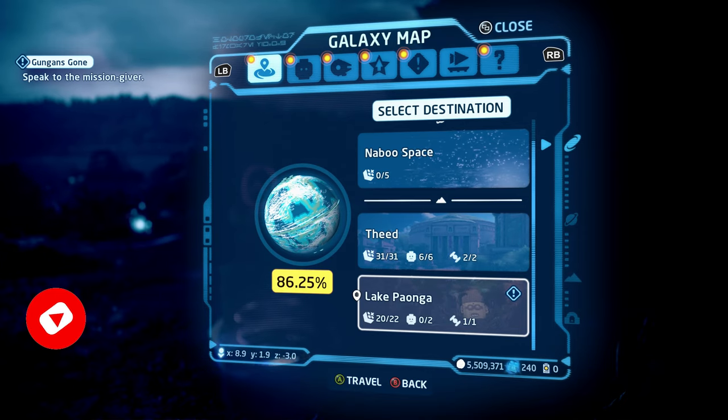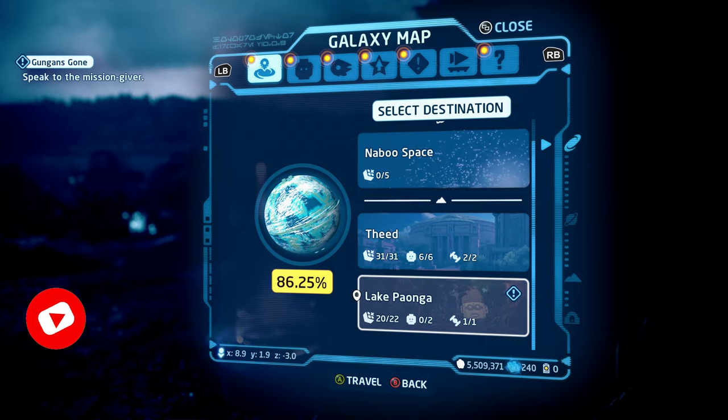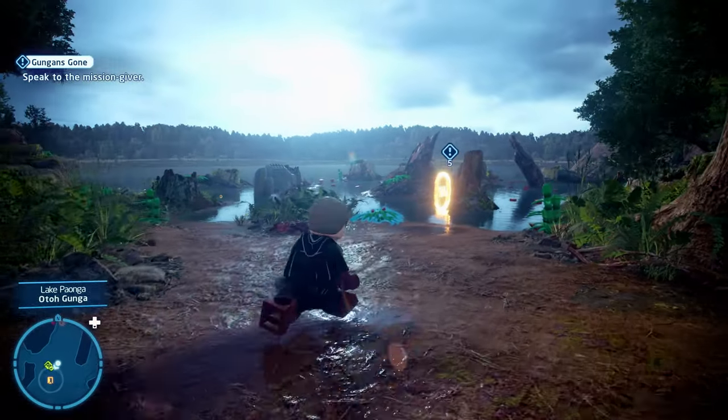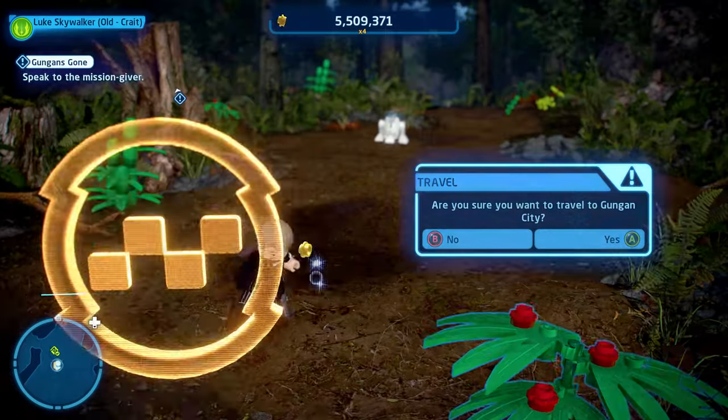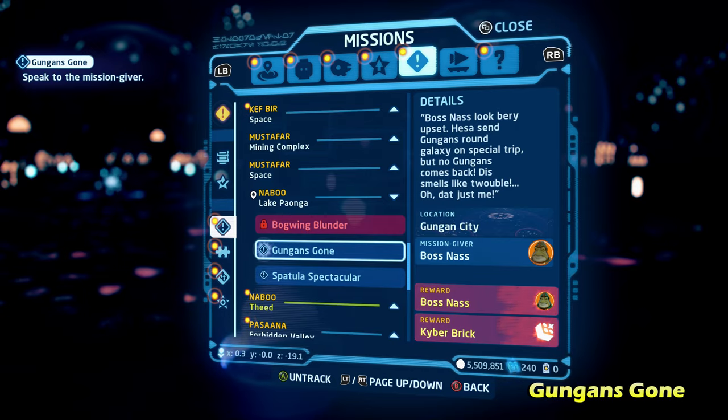I'm going to be showing you how to do all the side missions in Naboo's Lake Pionga in Lego Star Wars The Skywalker Saga's Galaxy Freeplay. So let's go ahead and get started. Once you land on Lake Pionga, you're going to want to head straight towards this marker here. This will teleport you to the Gungan City, which is where all three side missions for this area are.